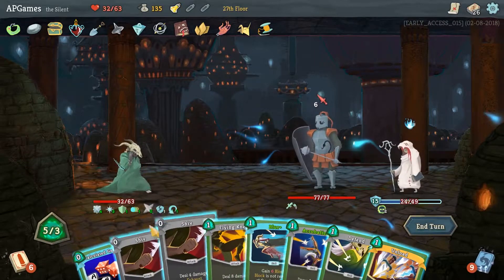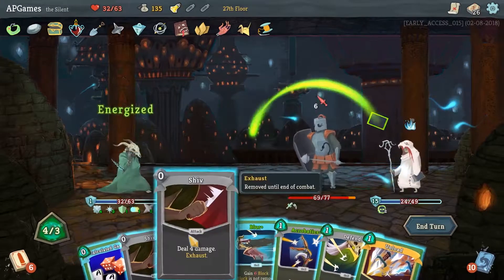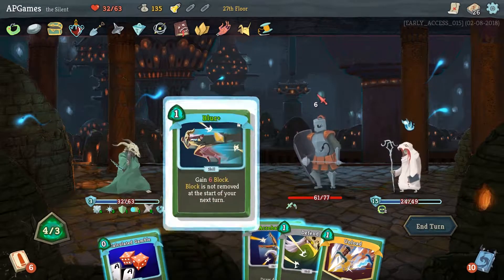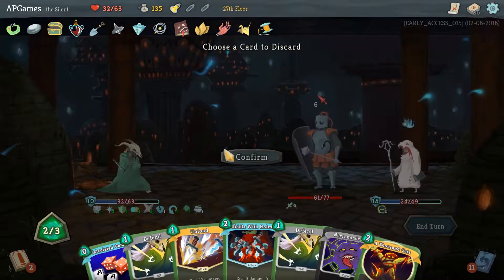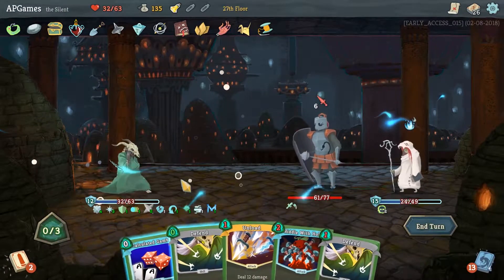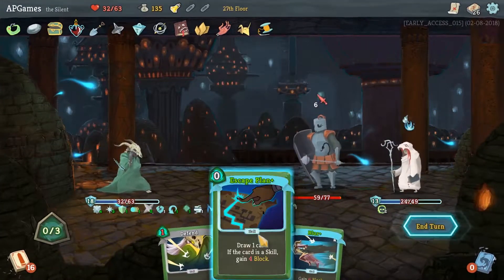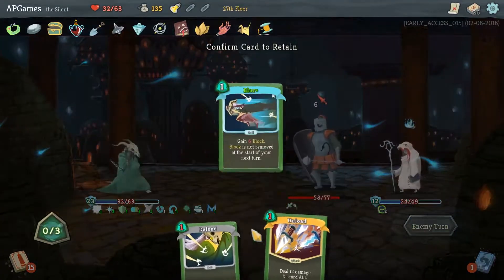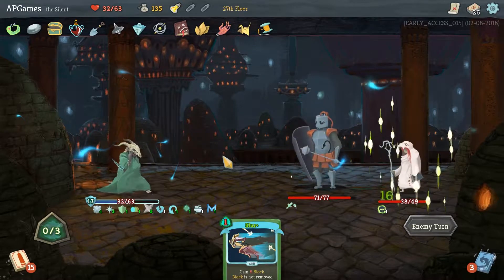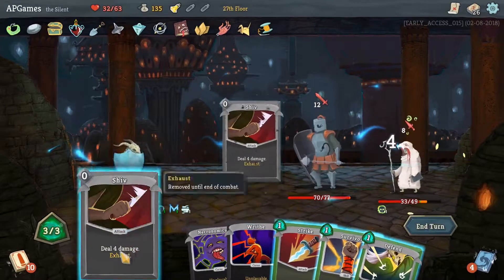This guy's almost dead but he's probably healing up right now - yep, okay. Annoying to say the least. Let's go with Flying Knee - basically just going to wait for that block to come off this guy. We've got four mana still, so go ahead and Blur, Acrobatics. Thousand Cuts, Defend. Again basically just cycling my deck so that the Thousand Cuts starts going off. Let's keep Blur because that's a really good card. Another heal - annoying to say the least. Blur, Shiv, Shiv, Strike.